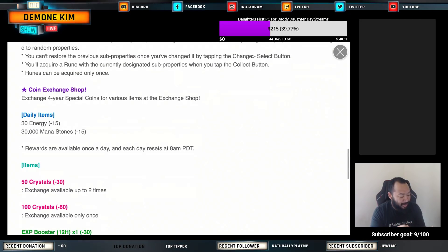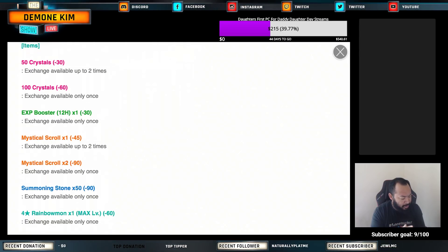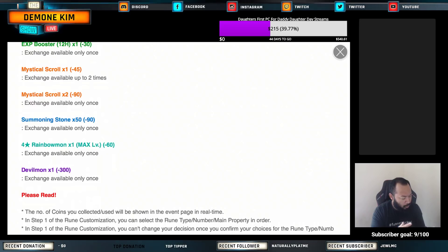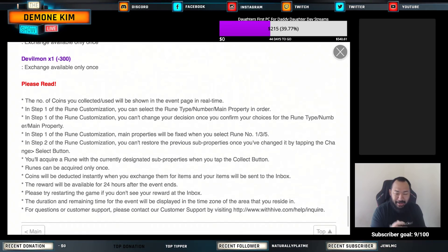In the coin exchange shop you can get daily items: 30 energy, 30,000 mana stones, 50 crystals, 100 crystals, boosters, scrolls, stones, rainbow mon, and devil mon.